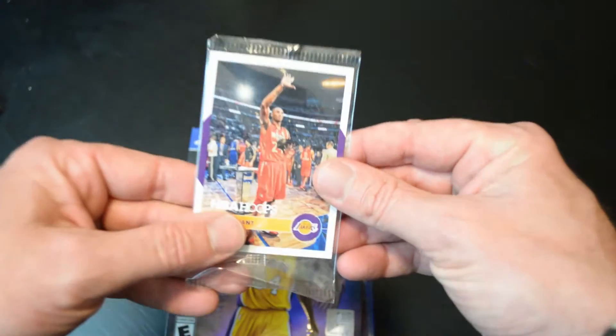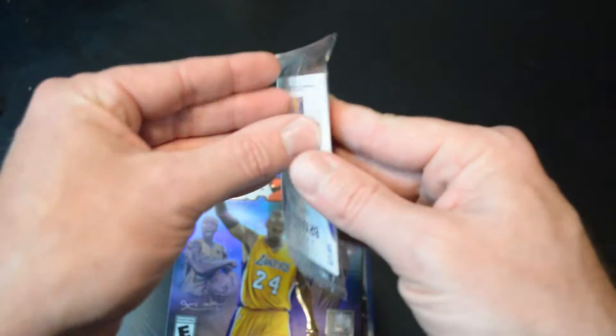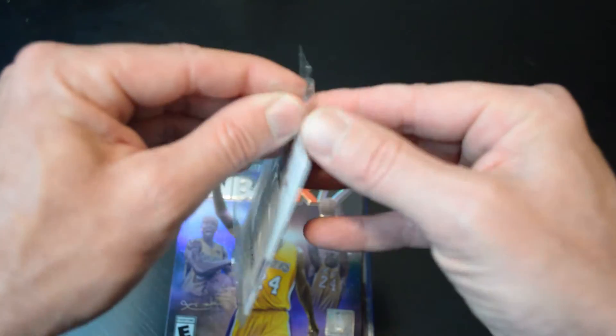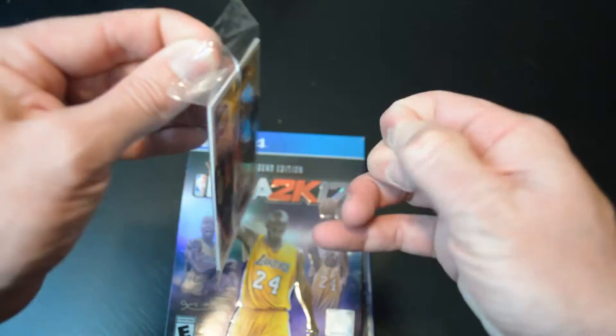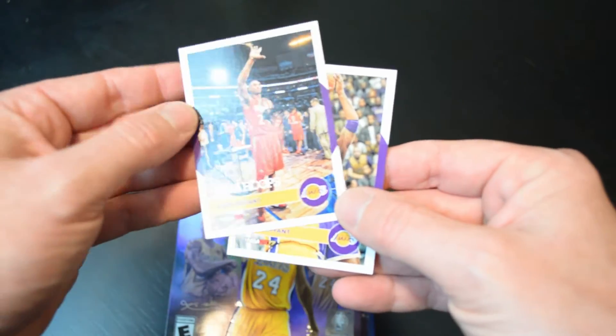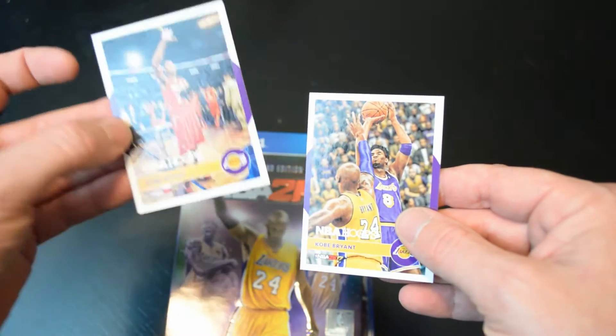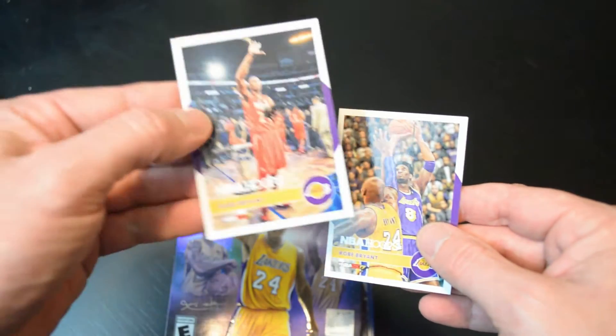Oh yeah, let's do the cards real quick — I got these two cards. Let's go ahead and pop this open and see what real cards we got. I used to collect a lot of cards — baseball, basketball, football — and lost them years ago; they all got stolen. So let's pop this cellophane and see what we got.